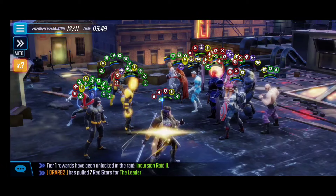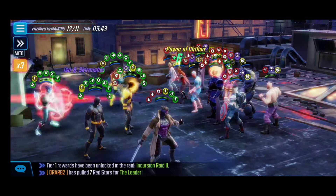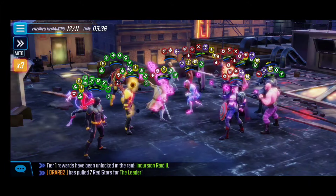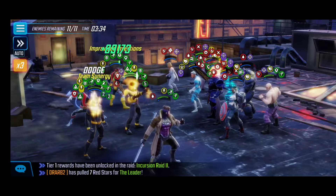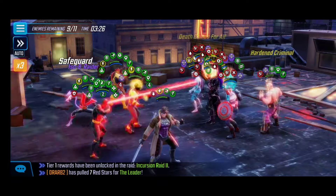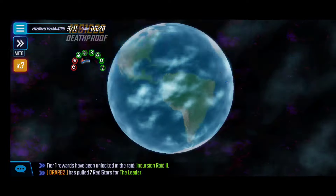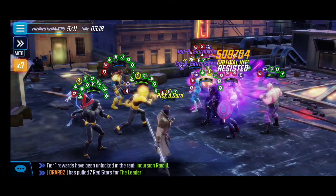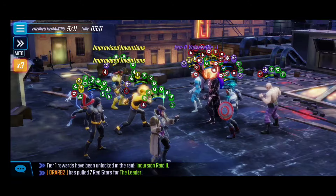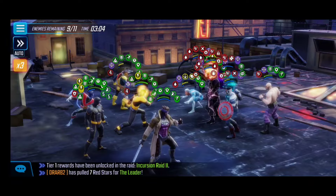We follow up with Nightcrawler's debuff cleanse via his ultimate, giving the team some buffs, then we get ready for Cyclops's ultimate. Sunspot would normally get his ultimate off, but in this case he was stunned. Activating Cyclops's ultimate cleans up some enemies — a higher-level Cyclops would be better, but with X-Men reworks coming I do see Cyclops as the odd man out of this Extreme X-Men team.